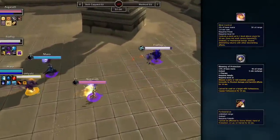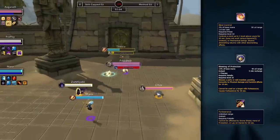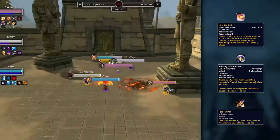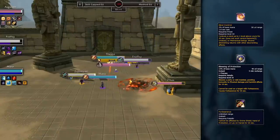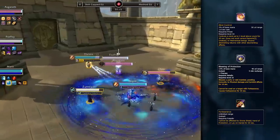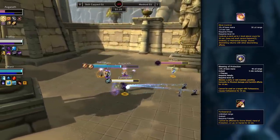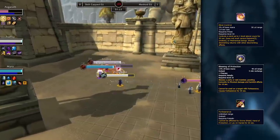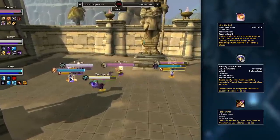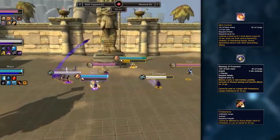We all know how annoying Paladins can be, having a million defensive cooldowns to save themselves and their entire team. They can be really difficult to kill, but with this next trick, you can cheese some wins against any Paladin team. This combo involves using Mind Control on an enemy Paladin and then using Blessing of Protection on them. Once they have Blessing of Protection, they will get the Forbearance debuff, preventing them from using Bubble. During this time, they are incredibly vulnerable as they are missing one of their biggest defensive cooldowns. This actually came into play in a recent AWC tournament where Shatterplay was able to open up a unique win condition on a Paladin with Mind Control and Blessing of Protection.